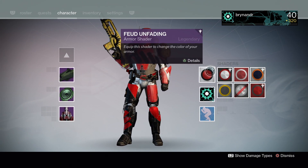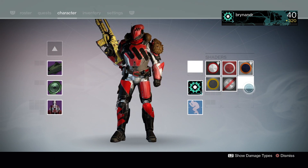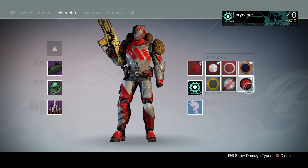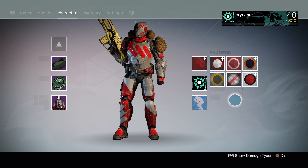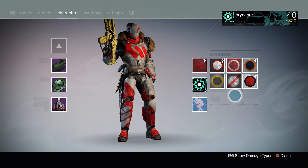Let's have a quick look at Feud Unfading — not great. This shader did work on some of my armor sets but I can't remember which ones. And Debt Unpaid — that's okay, not bad. I like the gray and red; it's a slightly different gray from the Blacksmith shader. That's not too bad at all.